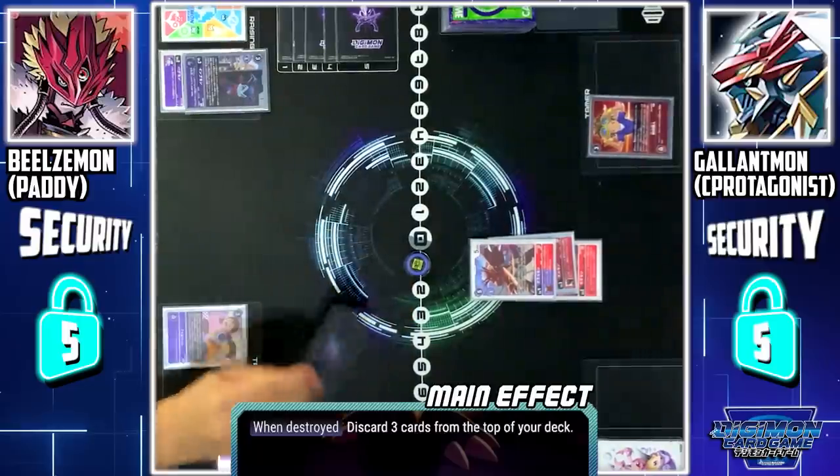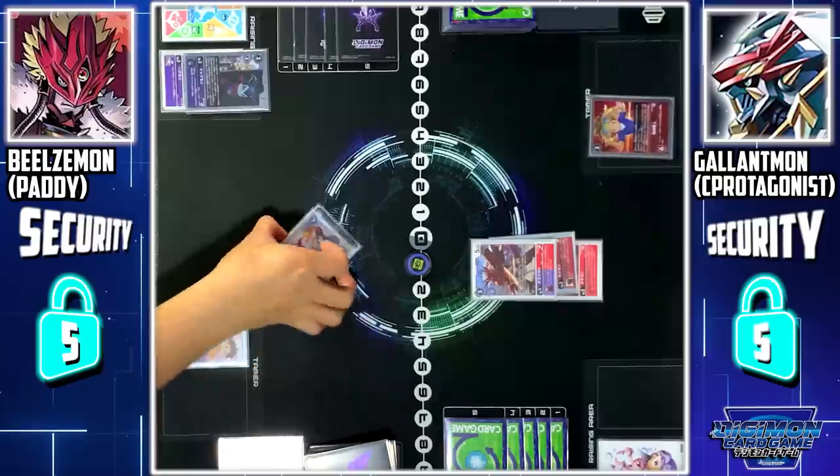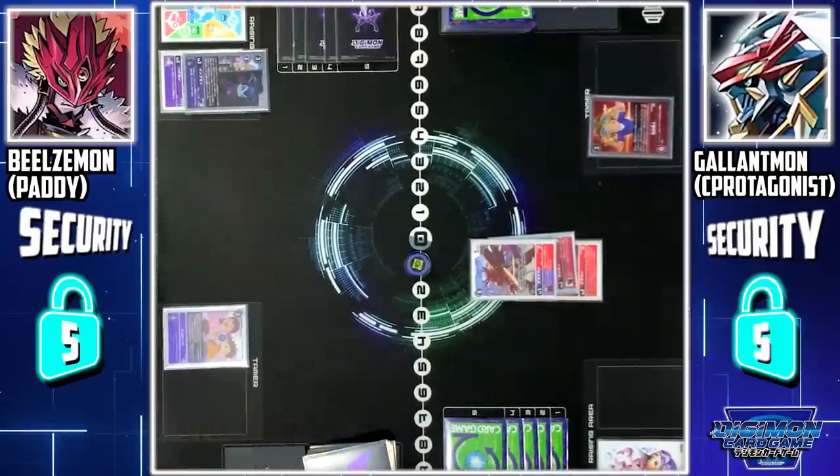When Impmon is deleted, I mill the top 3 cards of my deck. Beelzemon skill — when this card is trashed from my deck, I can play 1 Impmon from my trash without paying its memory cost. I'll summon back Impmon.